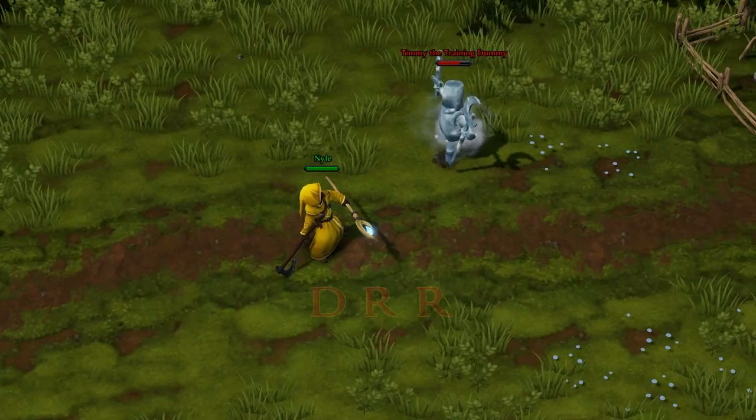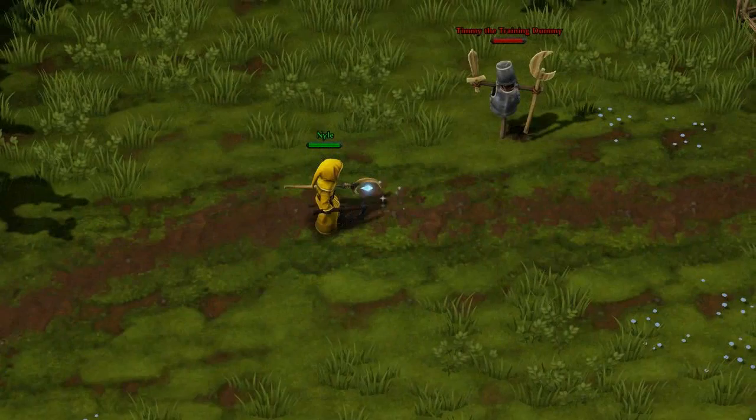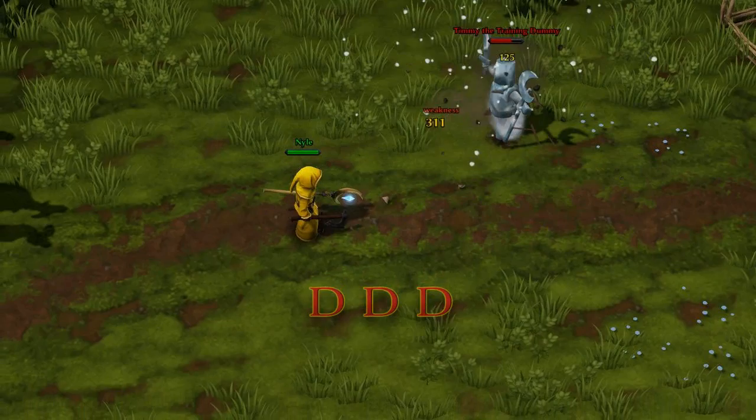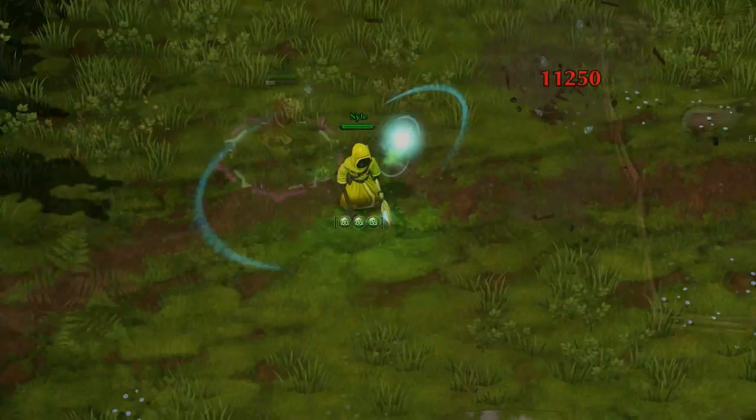Did you know you can instantly freeze any character by launching a fully charged DRR projectile in their face? However, they must be wet and they can't have a frost ward on, otherwise it simply won't work. Now, once the character is frozen, they're actually invulnerable to any element except fully charged physical attacks, such as a DD projectile or a beaded axe cleave.